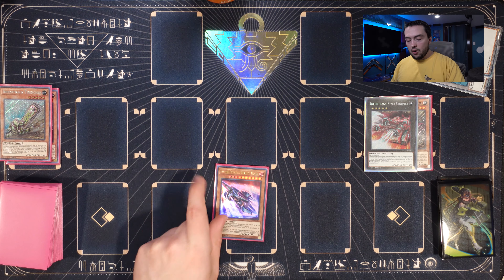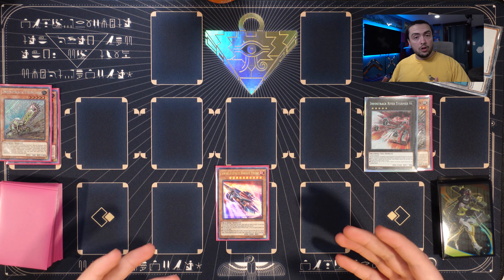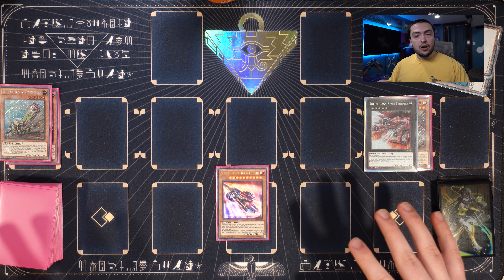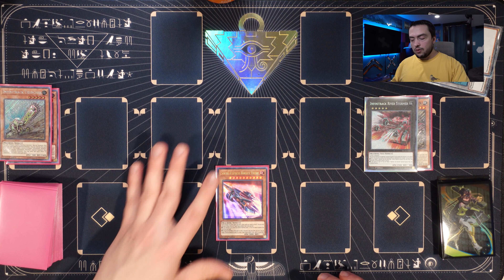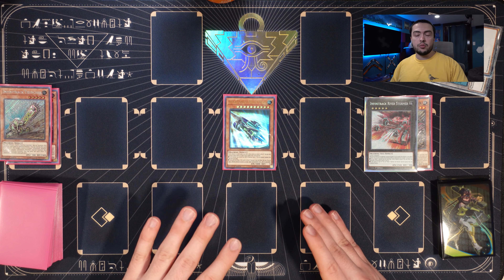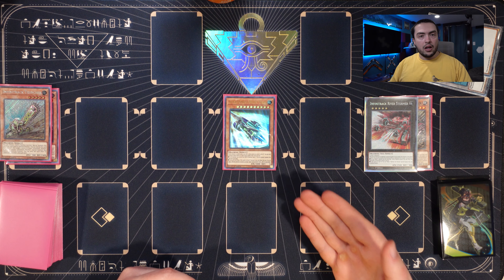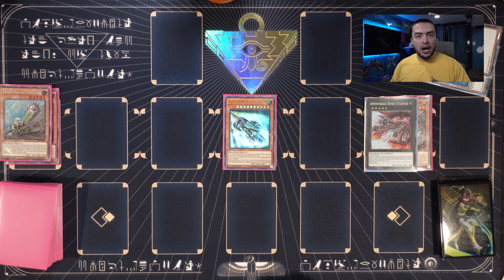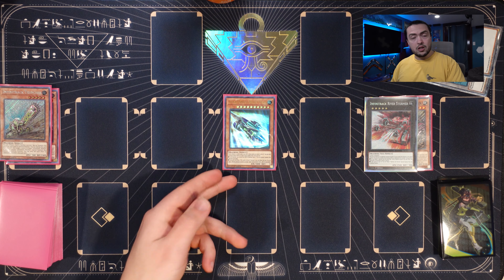We start by normal summoning Infinitrack Harvester, activating its effect on summon to add an Infinitrack monster from our deck — we're going to add Infinitrack Brutal Dozer. From here we activate Brutal Dozer's effect in hand, tributing off the Harvester, then special summoning it. Once it is special summoned, we activate its effect to summon a level five or lower Infinitrack monster from the deck — we summon Infinitrack Trencher. Now we have two level fives, so we overlay into Infinitrack River Stormer.